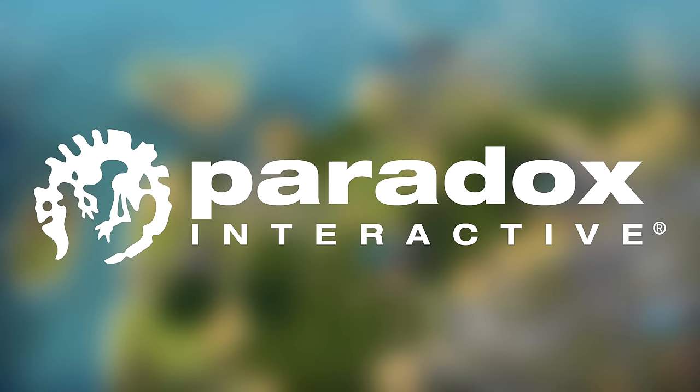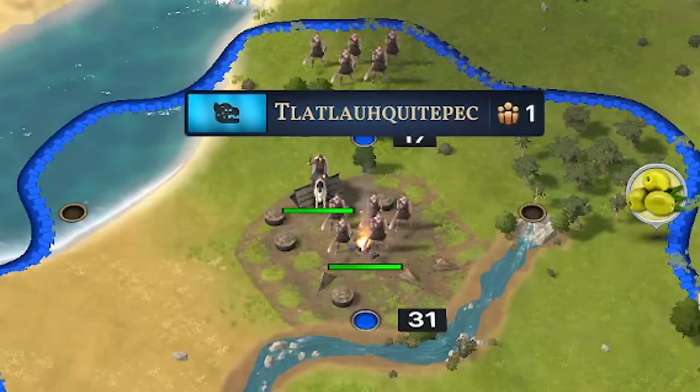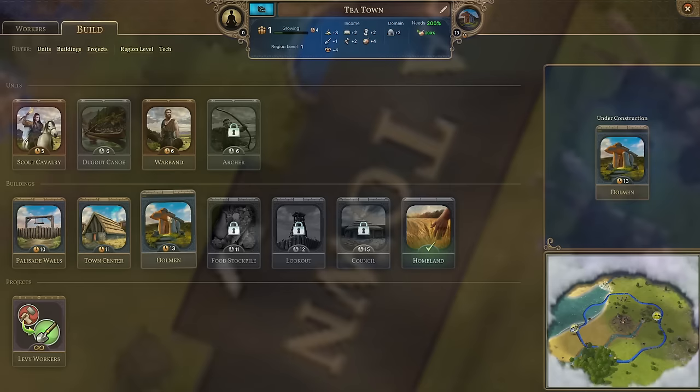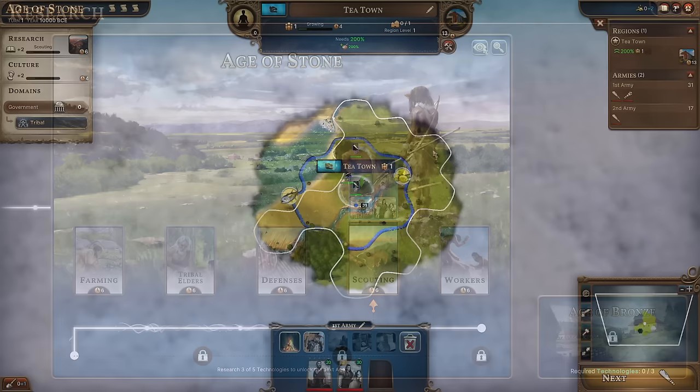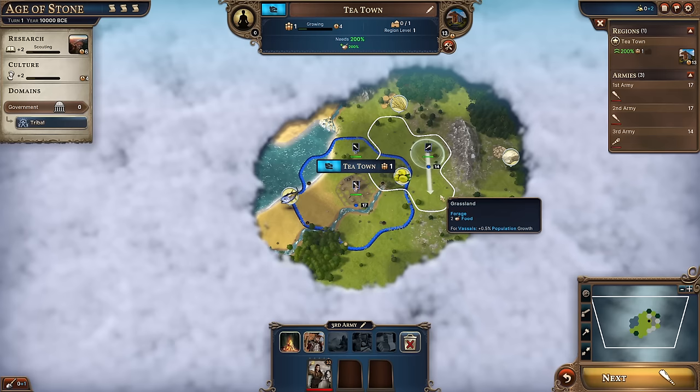The Aztecs start their campaign in 10,000 BCE with a single settlement of unpronounceable consonants, so our first order as ruler will be to rename our city to T-Town. We'll construct a dolmen to start expanding our borders and research scouting to explore for neighbors. We've opted to start with the bonus of a free scout, which we'll use with our warriors to discover the ancient world.